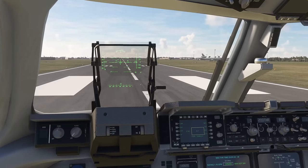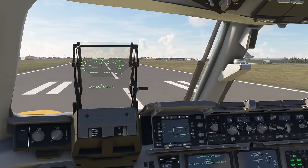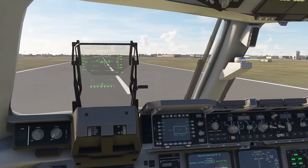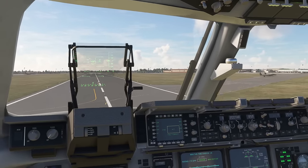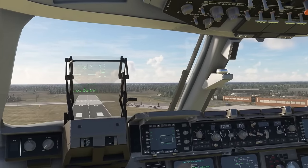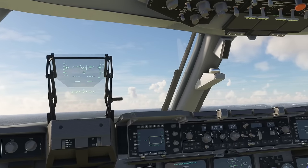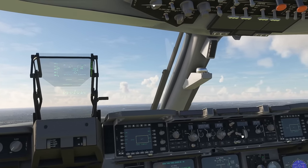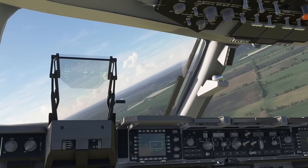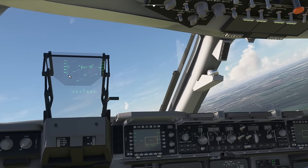So full throttle. 80 knots... 100... It said 140 for rotation on the FMC. Okay, let's keep an eye on it. We don't want to go too fast, so raise the flaps. Auto throttle on, autopilot on. We can go to speed hold mode and it will hold 200 knots. So it should use pitch to get rid of that extra speed because we're obviously overspeeding slightly.